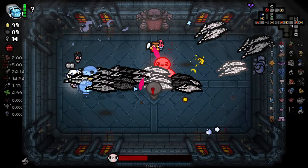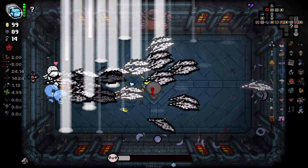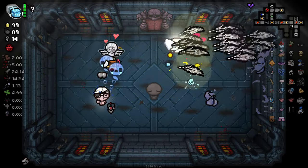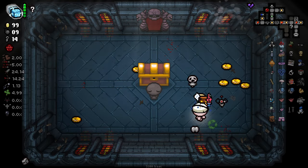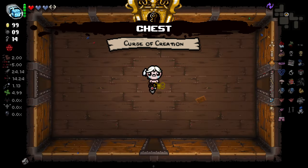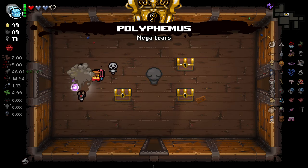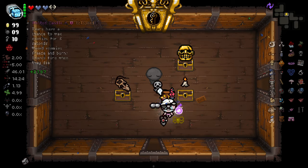Okay, I got all my remembrances - this should decimate him hopefully. Easy. Yet another golden penny shenanigan - money's not a problem at all anymore. Not that we need it, but health is a problem - we've not got a lot of health. No fire rate penalty with 20/20 - booyah baby. Tears have a chance to wax enemies, freeze and burn. We'll take that and re-roll these two. Fire mine and cone head, I'll take.